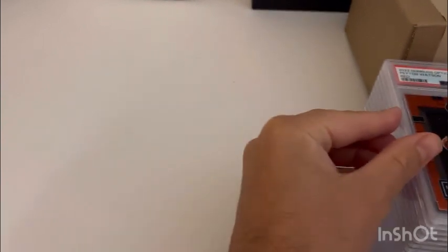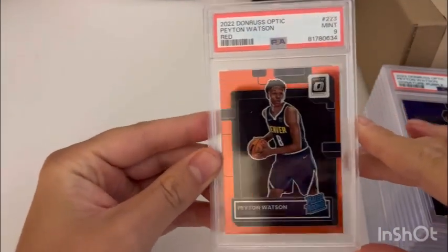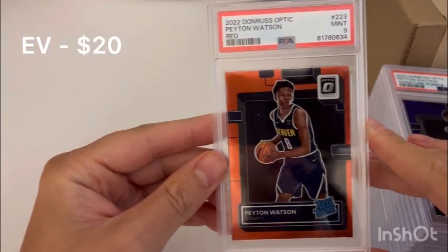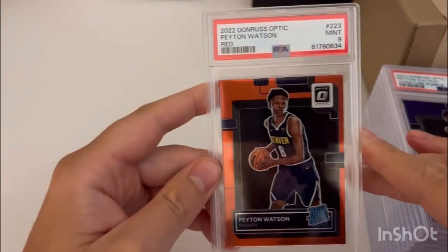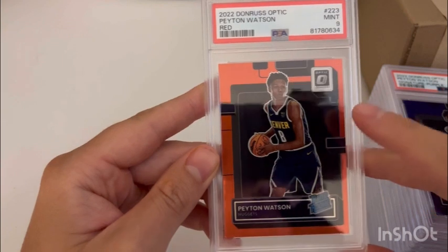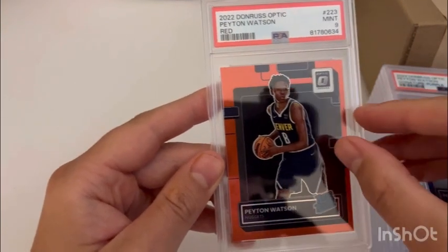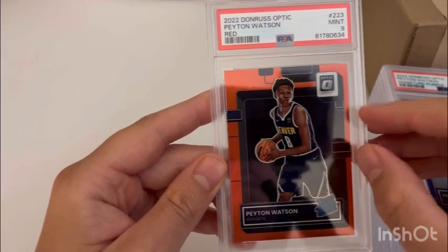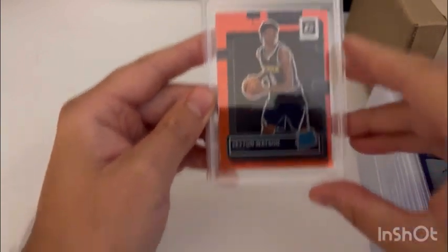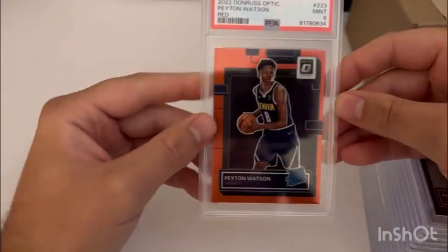First up we have an optic orange of Peyton Watson — he's an up-and-coming rookie on your champion Denver Nuggets. This one got a PSA 9. It's a bit off center from the other rookies I've seen in this optic set. The centering is kind of weird because I think the rookies already start a little bit to the right, but it looks like that's the threshold before they give one a mint 9. So we'll start the nine stack early.